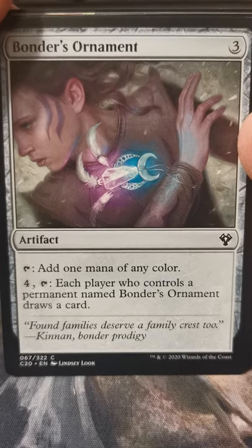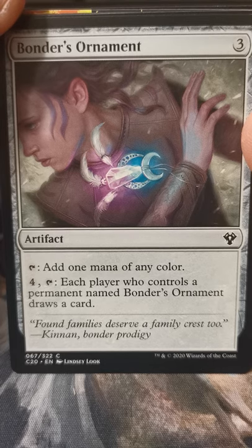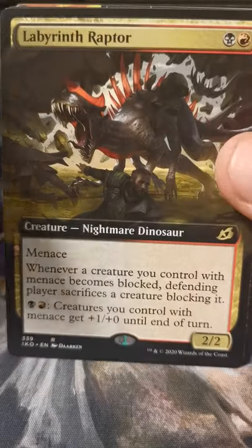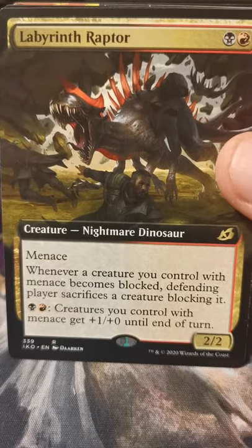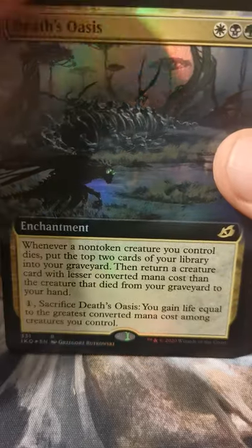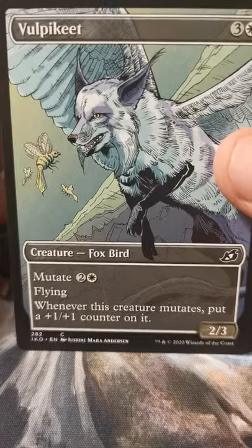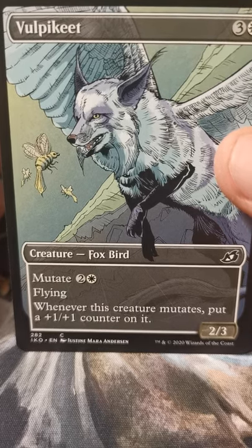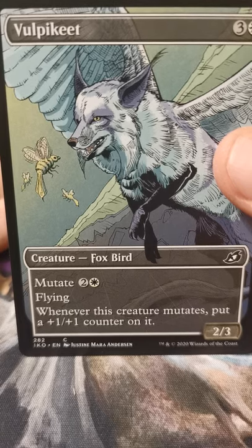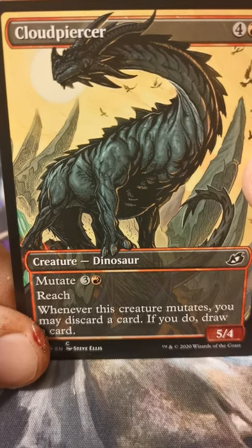Oh, this is our commander card — supplemental product card, I'm not sure what this slot is for. That's weird — Anorak? Oh yeah, Labyrinth Raptor extended art — such a good card! Oh, foil extended art Death's Oasis — yeah! Vulpikeet — do not underestimate Vulpikeet either. It pumps and gives flying, only costs three to mutate. This card's really good. Cloud Piercer — yeah, looks pretty cool.